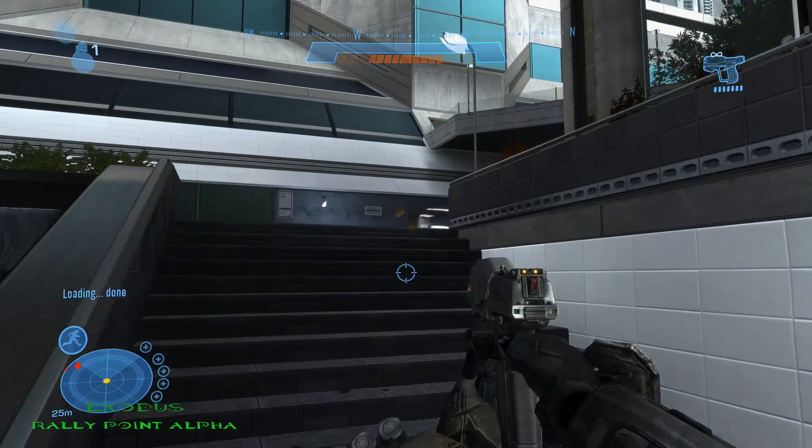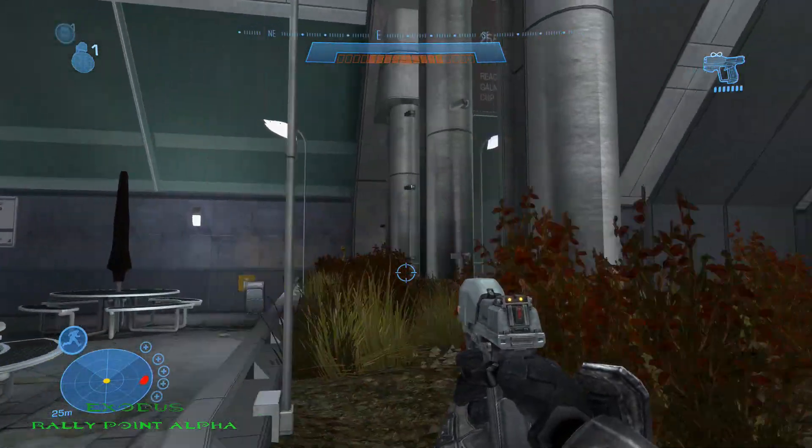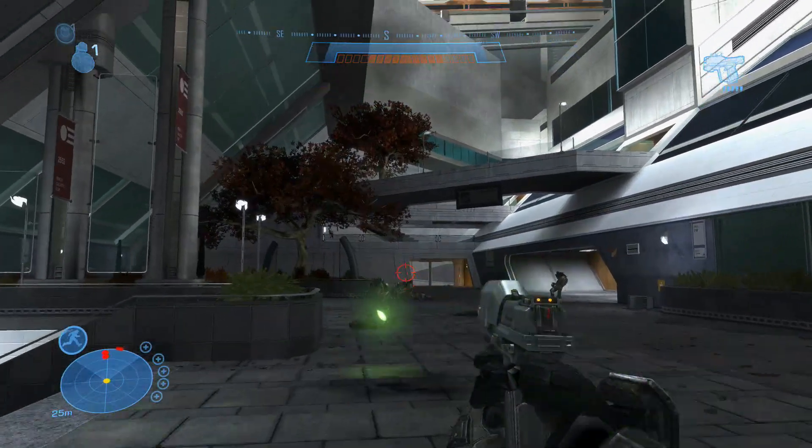The first MOA location on Exodus is located right at the beginning, right where you encounter the skirmishers. Head to the right and you'll see it right there in a plant bed.